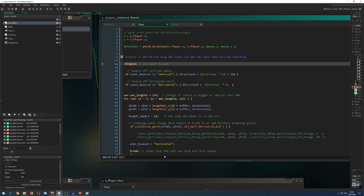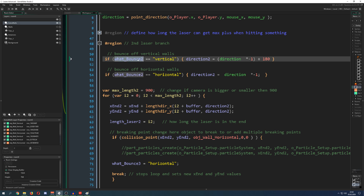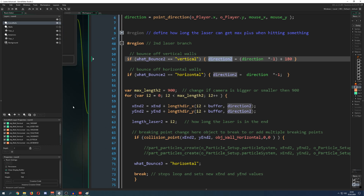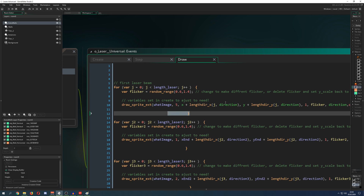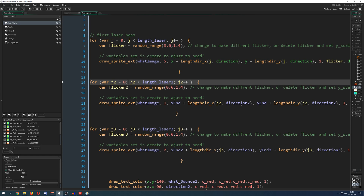For the second laser — the first branch — we need to distinguish what we're hitting: is the first laser hitting a vertical wall or a horizontal one? Then we give it a direction for the second laser, not the direction of the first one. We draw the first laser with a for loop using a direction variable 'j', then do the same with 'j2' for the second variable.